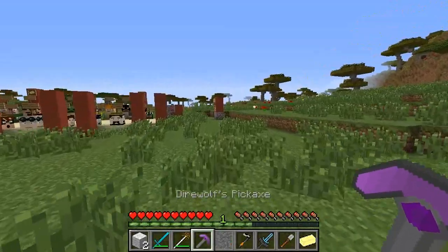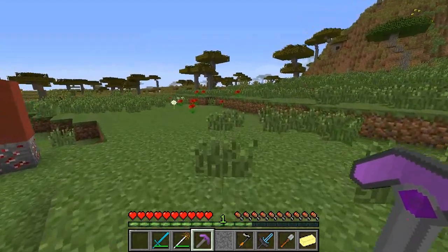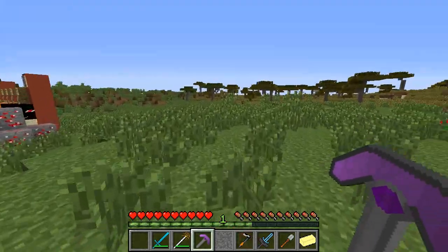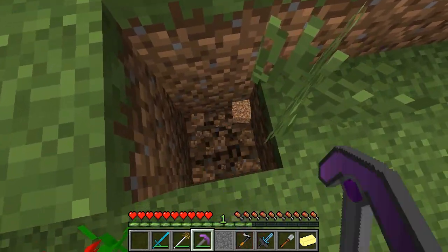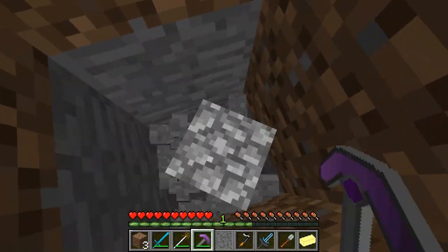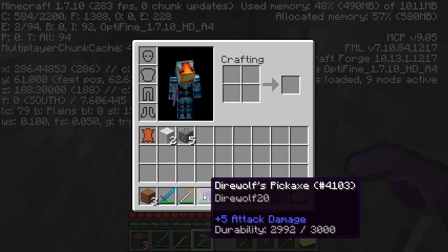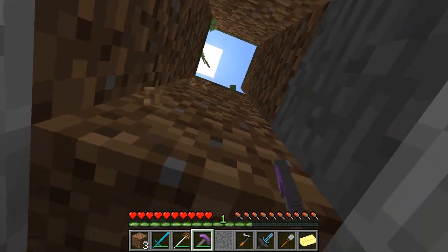Next up is Direwolf's Pickaxe — it's pretty great. Use a Diamond Pickaxe to craft it. It also does 5 attack damage, but the best part is that it's super fast at mining. It has 3,000 durability. So that's pretty great.